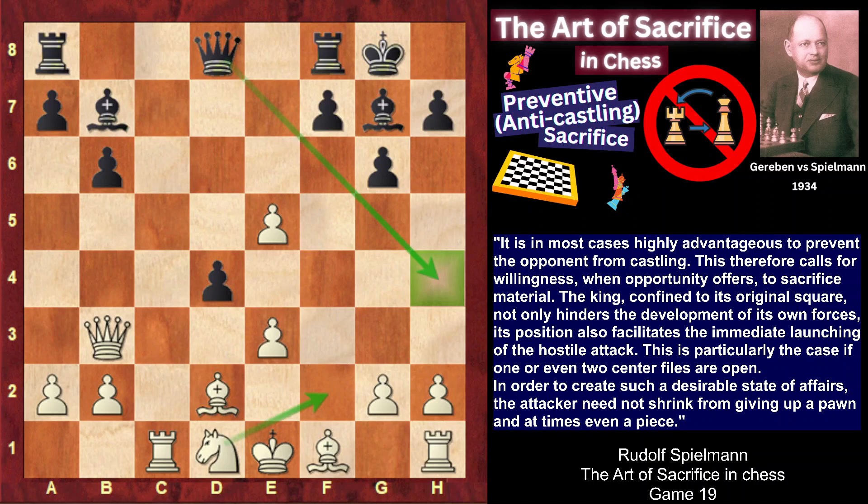White played Nd1, which is very bad. Spielmann plays Bxe5, and white responded e4 in order to keep at least one of the center files closed. However, it leads to the loss of a second pawn for the sacrificed piece — Bxe4. So now black has a very strong attack and two pawns for a piece, which is more than enough.